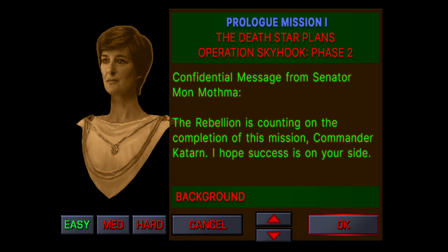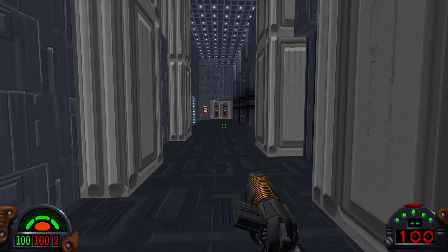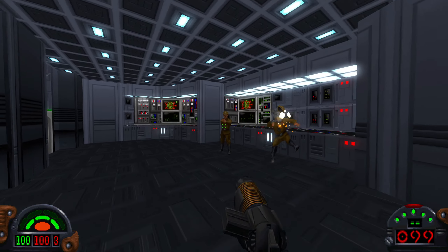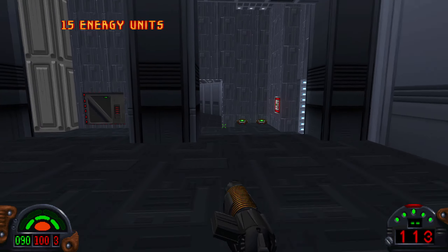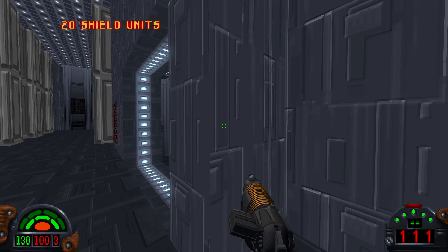Welcome to this walkthrough for Mission 1 of the Star Wars Dark Forces Remaster. You could use this for the original Dark Forces as well. The full title of this mission is Prologue Mission 1, The Death Star Plans, Operation Skyhook Phase 2. In your mission selection menu, it simply says Secret Base.